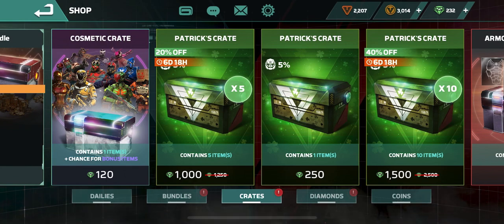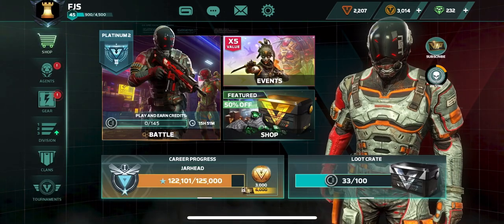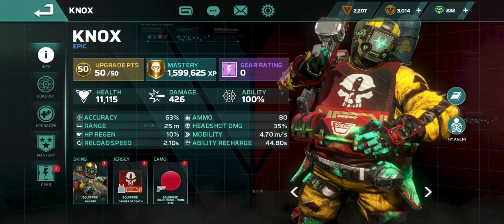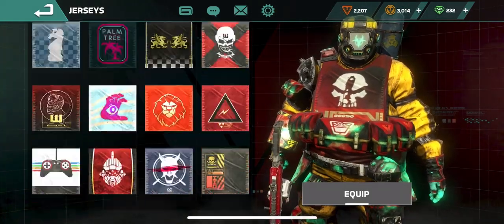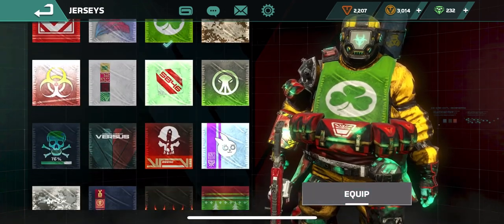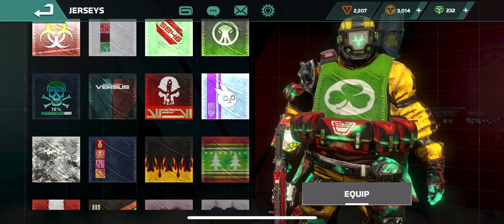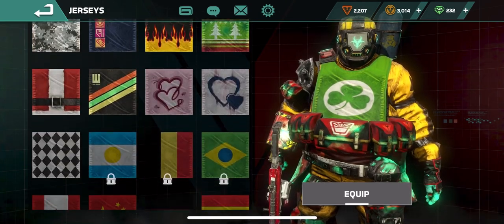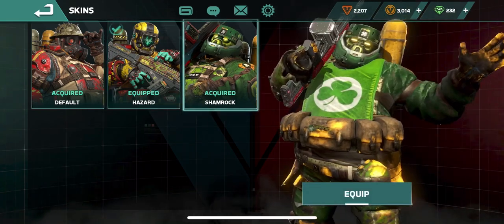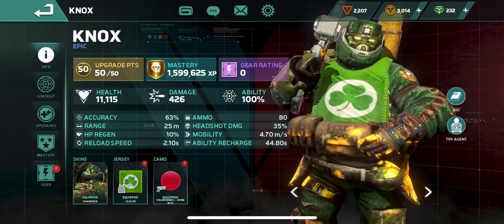We're gonna equip Nox with the new Shamrock skin and gun camo. What is he wearing right now? We have to switch this up. Let's get the lucky clover jersey. There was no special jersey — the clover will be just fine. Let's get the Shamrock skin equipped. Check that out guys.